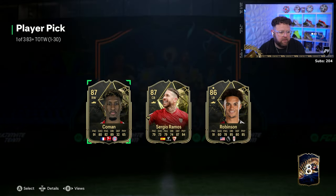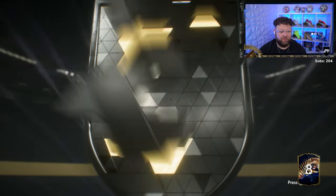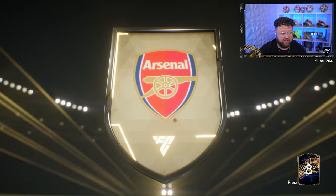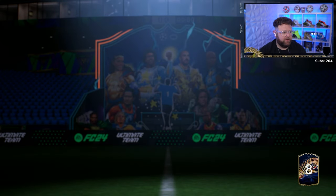A Team of the Week player pick gets me a Sergio Ramos - go on, take a Sergio Ramos. I'm still yet to get a blue from a single one of these, and I'm getting Saka or Meade again. Beth Meade and Rolfo - double 87s, but no blues.